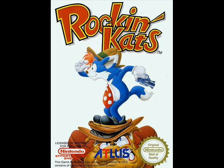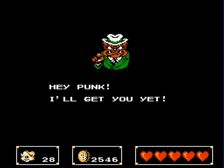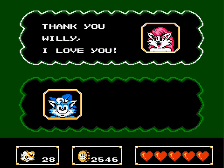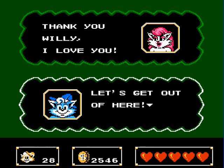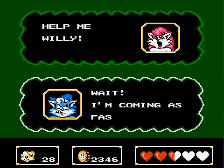Cats Cats was released for the NES in 1991. The main character is this musician cat named Willie. One day while Willie's performing at a show, the local mob boss Muggsy catches a peek at Willie's girlfriend Jill and does what any good-hearted criminal does when he wants to get laid — he kidnaps her. So it's up to you to take control of Willie and save her.